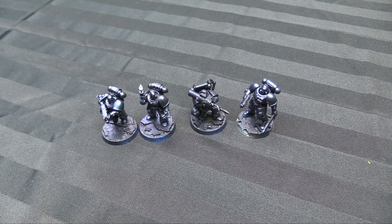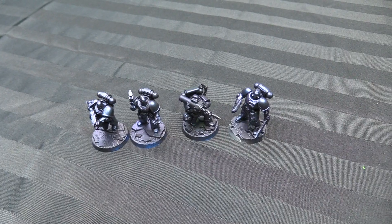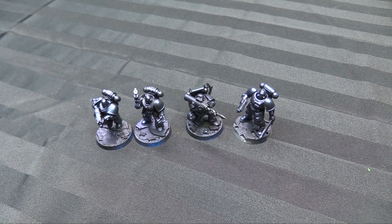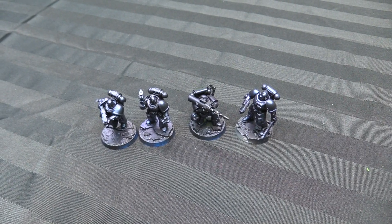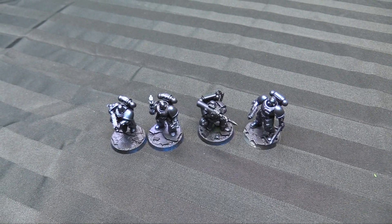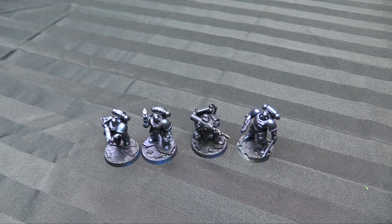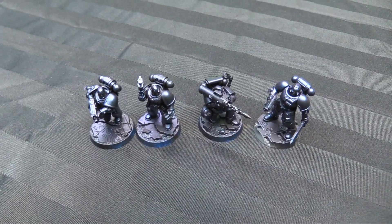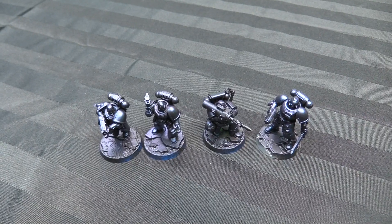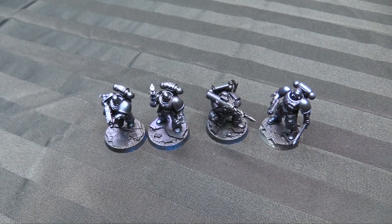He's ready to go on the tech bases from the Sector Mechanicus basing kit, which matches the bases pretty well. My plan is: when I paint these four along with the seven I already have, I'll have 11 guys. I want to do three of each Primaris type — at least three intercessors from the nine spots I have left, maybe three scouts, and then three spots for vanguard recon marines. If Space Marine Heroes Pack 2 has terminators, I might do one or two of those as elites instead, and just leave three spots open.